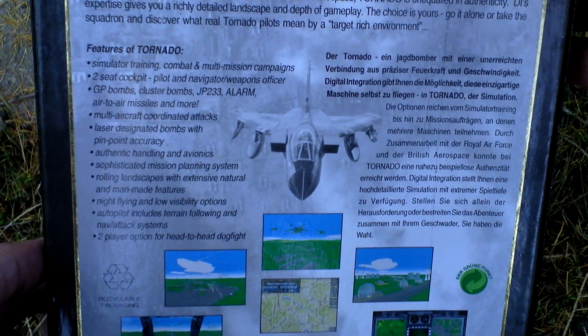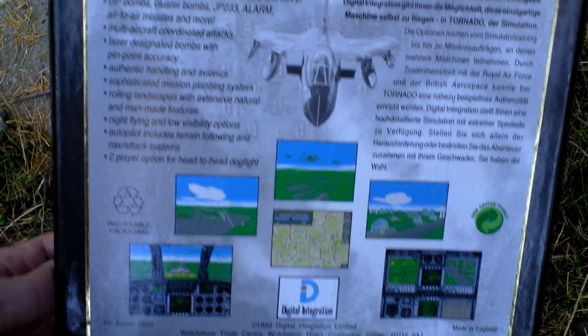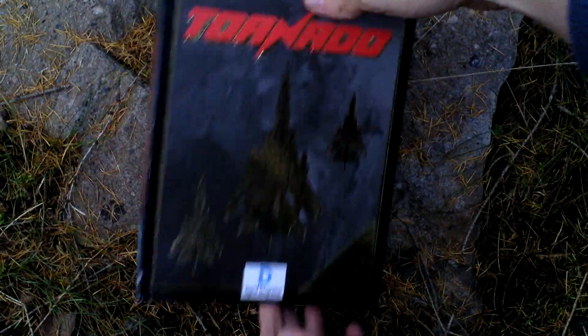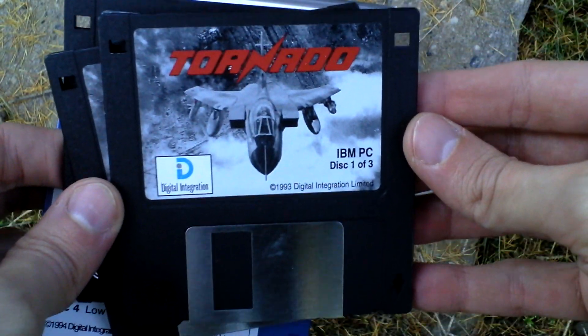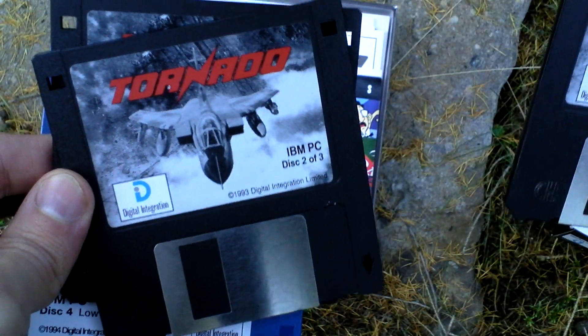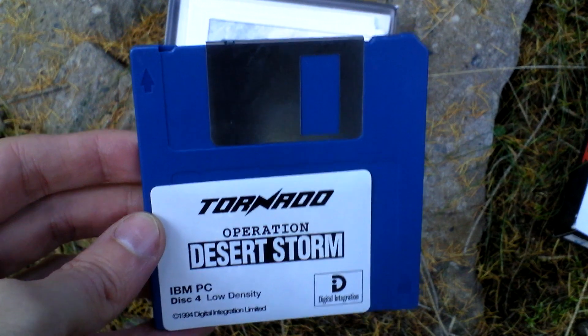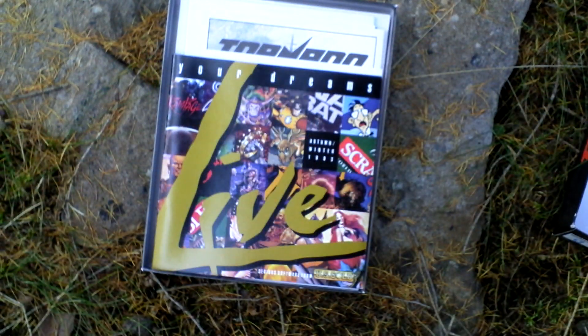It is a very heavy box full of items, full of various books. Now let's open it. First of all we do have the game itself. It comes on three 3.5-inch disks — disk one, disk two, and disk three — and here is the add-on disk, Operation Desert Storm, that's disk four. So four disks total.